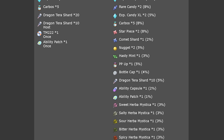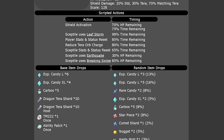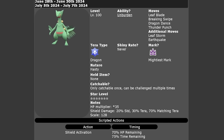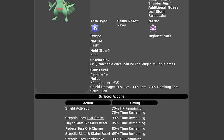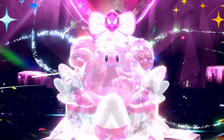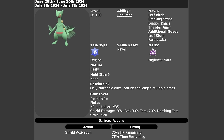As always with seven-star Tera Raids, it will have an array of high-cost item drops: large XL candies, Tera Shards, Dragon Tera Shards, as well as Ability Patches, and more importantly the full array of Herba Mystica, which will have a 3% drop every time you beat this event. It's worth farming this weekend for easy Herba Mystica. When this event returns, it will also be back with the Blissey Tera Raid events.